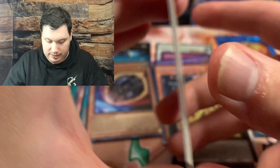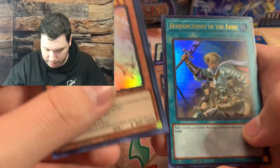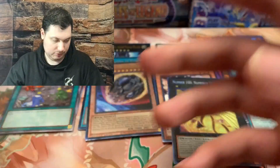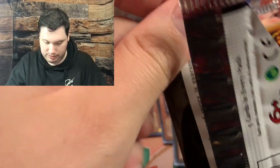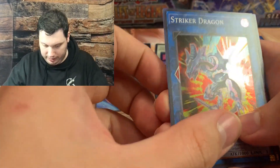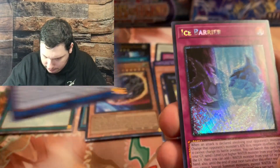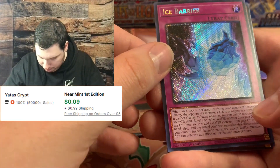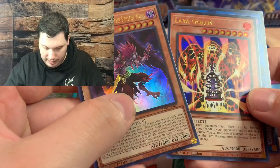What can we get in these last four packs? Ash Blossom, Code Talker Inverted, Rhoda - very nice - and Nadir Servant. Let's get a pull. Striker Dragon. Ice Barrier Platinum Secret Rare - very nice, we finally got another one of those - and then Blackwing and Lava Golem.